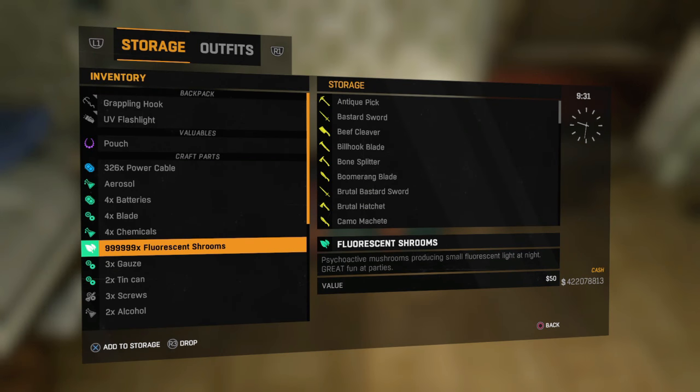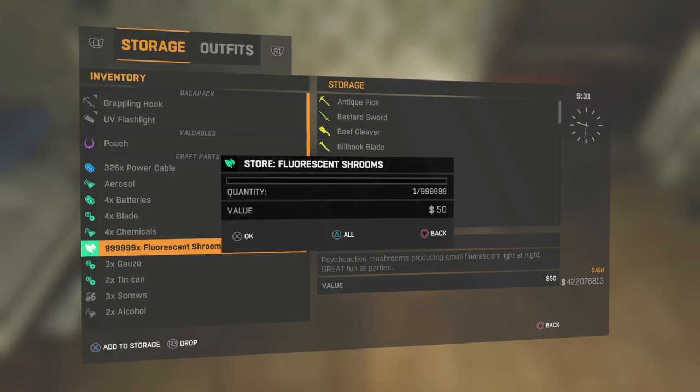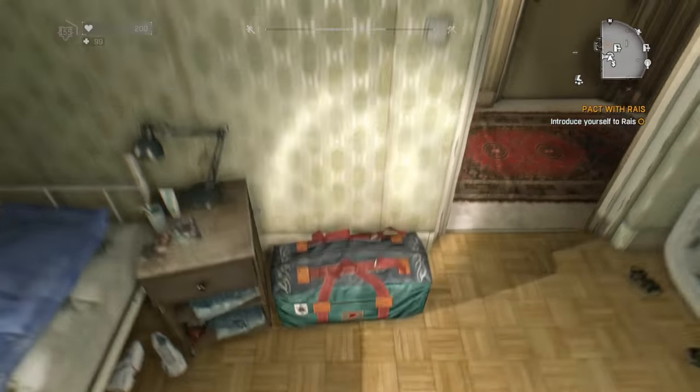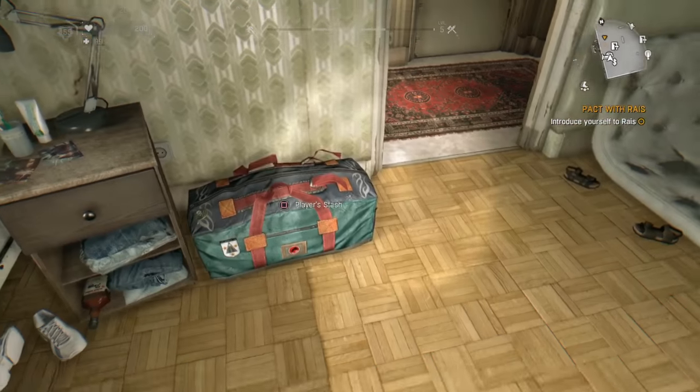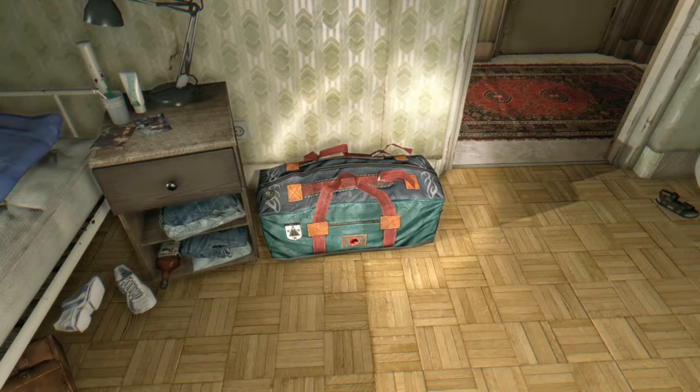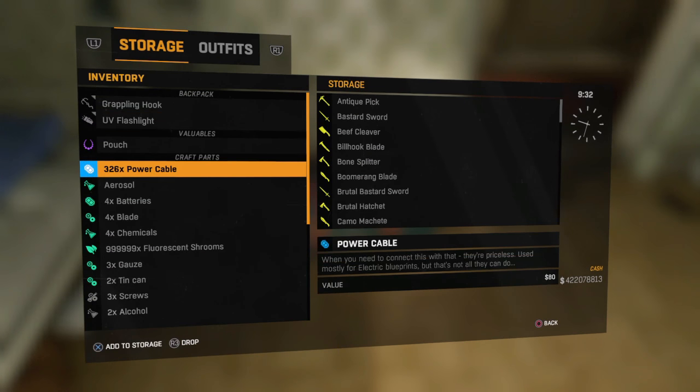Hey guys, this is BestGamerly and today I'm back with another requested video. A lot of people asked me how to make a big stack like this — a 9999 stack of anything. Right now I'm here with the duplication glitch with the ethernet card. I'm still searching and trying to find a way for Wi-Fi users, and when I find it I will post that on my channel, but for now it's with the ethernet card.